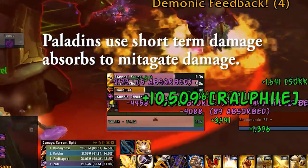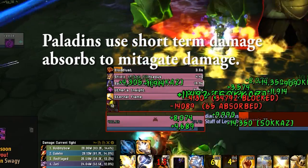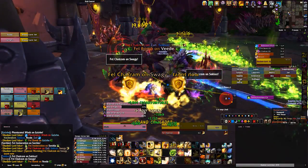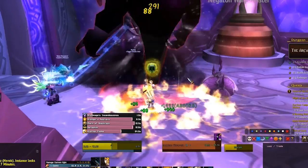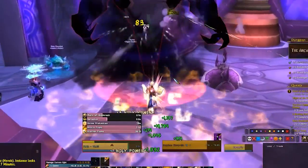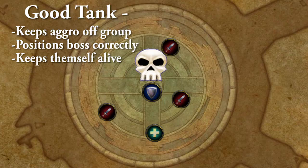Tanks are relied on to mitigate damage so that they reduce incoming damage and stay alive as long as possible, making it as easy on the healers as possible to keep them alive. In high-level content, tanks need to learn how to kite and properly position bosses, and make sure their synergy with the second tank is good. You've got to make sure you're not standing in things and are keeping your damage mitigation up so the healer doesn't have to blow all their mana on you and can heal the other group members too. A good tank keeps aggro off their team, positions the boss correctly, and keeps themselves alive.